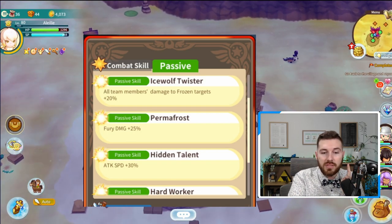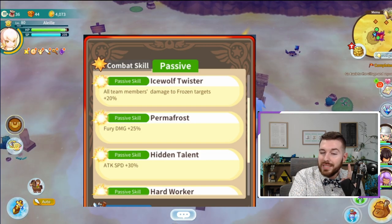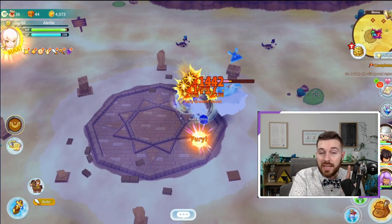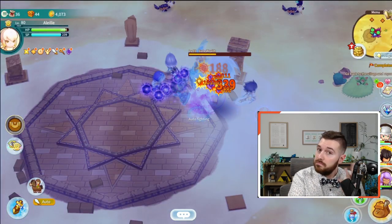And that's pretty much how character awakening works. So keep an eye out on which passives will increase your DPS output the most.